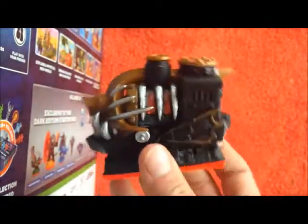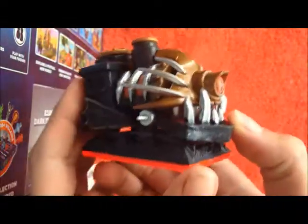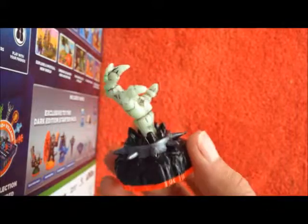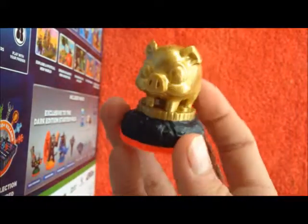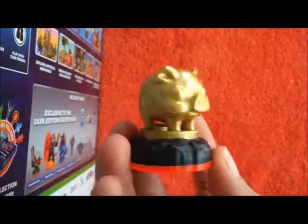And then we've got the Nightmare Train. She looks pretty cool — evil looking thing. We've got the Hand of Fate, which I believe probably glows in the dark, just by the way it looks and all that. Really cool. Then we've got the piggy bank with the hole in the top, which makes it more realistic. I think it gives you money just like the Sky Diamond did in Swap Force, so that would be pretty cool.